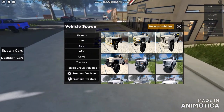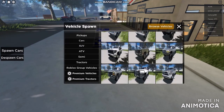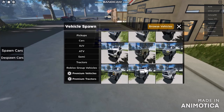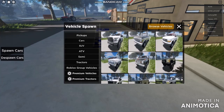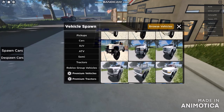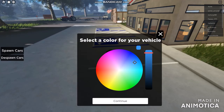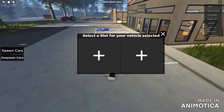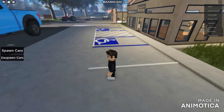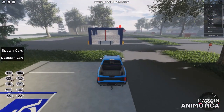Before we get started, let's try to do some modernization. Without further delay, we got a vehicle selection. Select your vehicle from the color menu, because this update is actually going to wrap things up. Let's go ahead and enter the pickup as well.